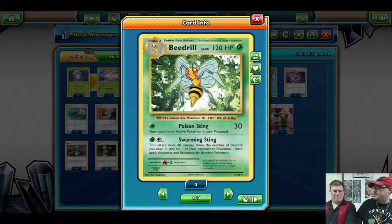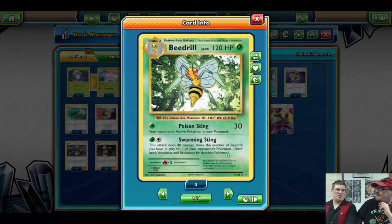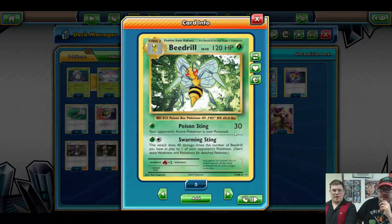This Beedrill is the one that came out in Evolutions, kind of a remake of the original. It is rotating in September, that's why I'm trying to get it out while we still have it. We don't know what the actual rotation is going to be, but I assume it's going to be Sun and Moon on. If we do keep this set, Beedrill will still be fun.